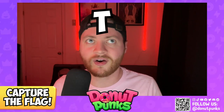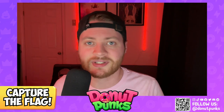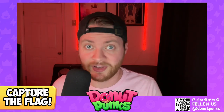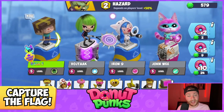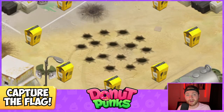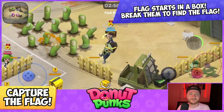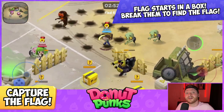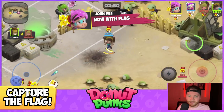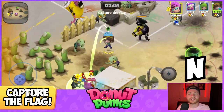You might have already checked this out since it's already in the game, but let's take a deep dive into the new game mode in Donut Punks: Capture the Flag. The goal of the game is simple — it's exactly what it sounds like. You find the hidden flag on the map, grab it, run with it, and try to keep it longer than everybody else. Of course, in this version there's added chaos because there are zombies around.